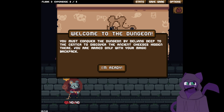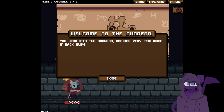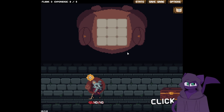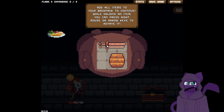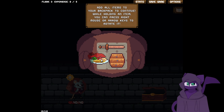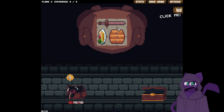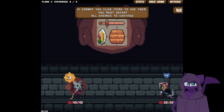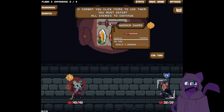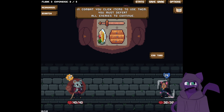You must conquer the dungeon by doubling deep to the center to discover the ancient cheeses hidden there. You're armed only with your magic backpack. So basically click around, move around, click chest. You get some basic stuff that you have to arrange in your backpack so that you can fit it. You can only use what's inside of your backpack, which is very important. So like this dude right here — we click things. If we click here, that's how much energy we have, our health, his health, what he's doing — block. And so instead of a deck of cards, we have a deck of a backpack.